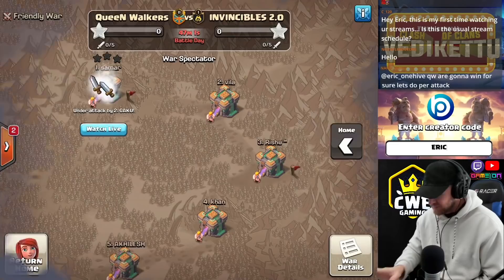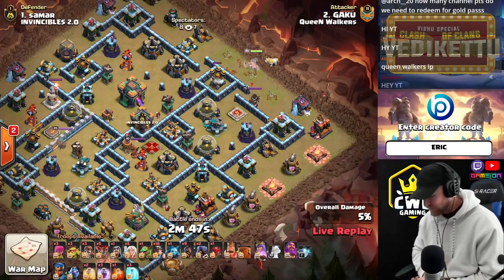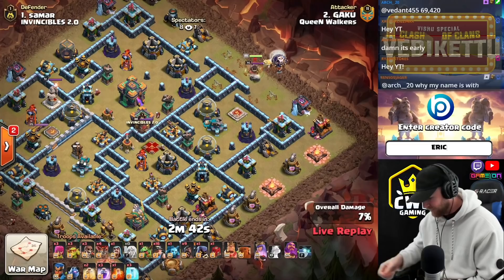What's going on guys? Welcome back to Clash with Eric. Today is the return of the Vedekadu Cup. We are live with the Queen Walkers going in against Invincible. Let's dive right into it with Gaku. Make sure you hit that like button, hit that subscribe button, don't forget to use code ERIC. Let's see what Gaku's going to kick it off with.